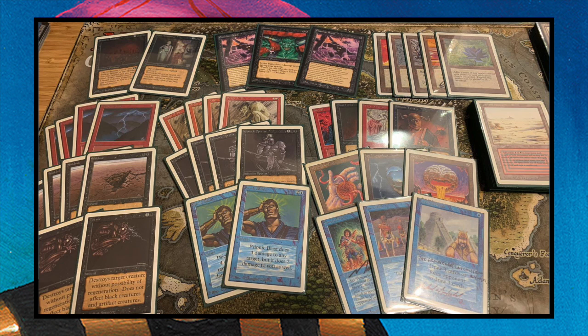Looking at the rest of the deck, we see the power cards at the bottom: Ancestral Recall, Time Walk, and Time Twister — and I'm really happy to see a Time Twister, it's such a great and fun card. Also a Wheel of Fortune. We see a few restricted cards: Mind Twist, a Demonic Tutor, and also a Fireball as a kind of finisher. It's always good to play with one Fireball when you've got access to red.